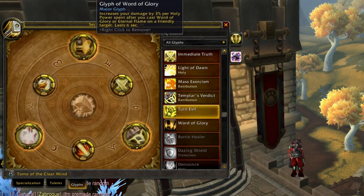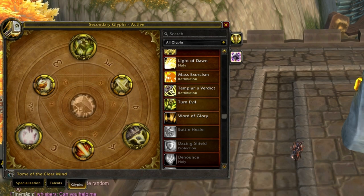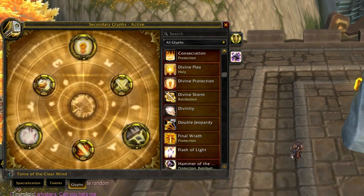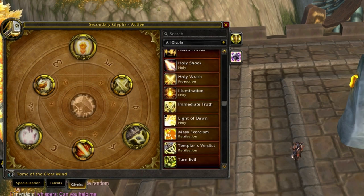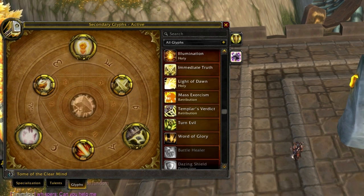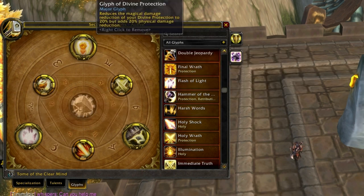If I'm fighting a team with a Shadow Priest, I'll swap Word of Glory for Turn Evil to instantly fear the Siphon so it doesn't CC my team. Against KFC or another cleave, I'll use Divine Protection in place of Word of Glory to reduce melee damage. Sometimes against a Disc Priest and Ret Paladin Warrior, I drop Flash of Light for Turn Evil and Word of Glory for Divine Protection.